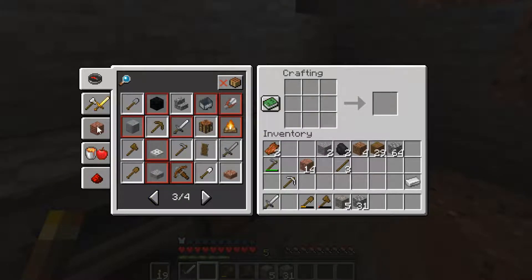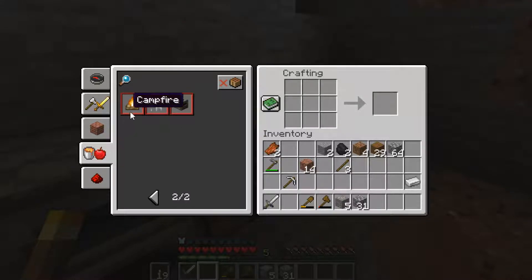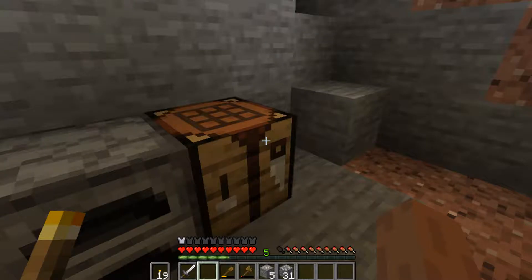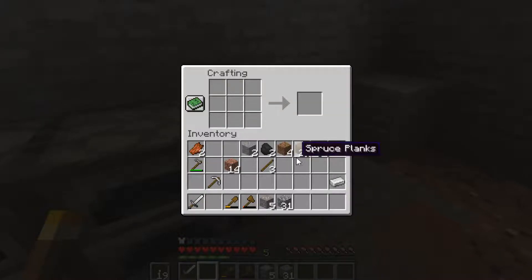We're trying to find a blast furnace recipe. I have no idea how to make it. There's a crafting table, smithing table, furnace, smoker, campfire. I think it's just wood and a furnace? No, that's not it. Might have to Google this. Hold on one sec.